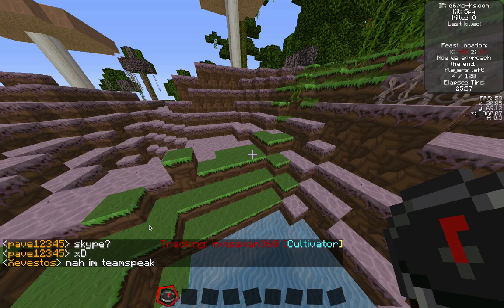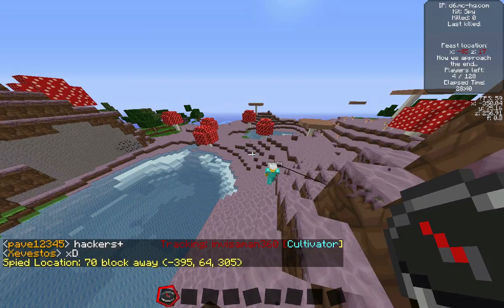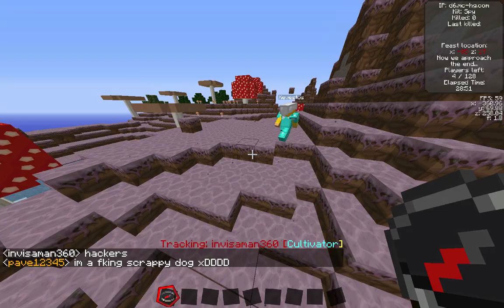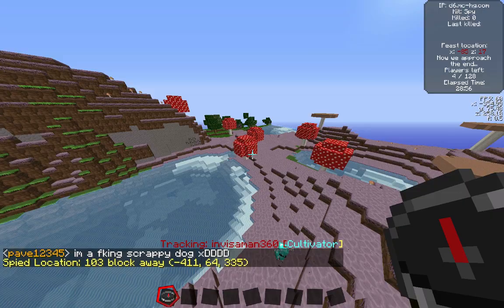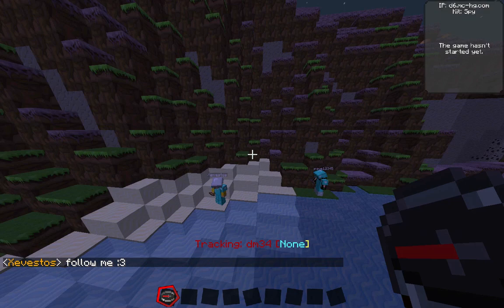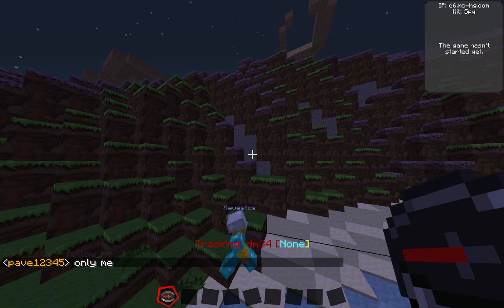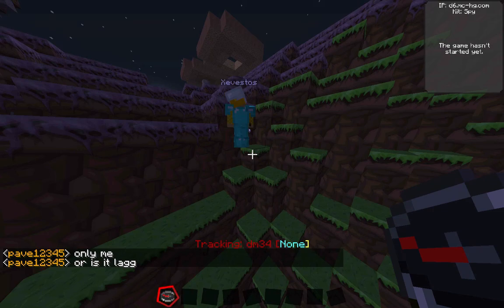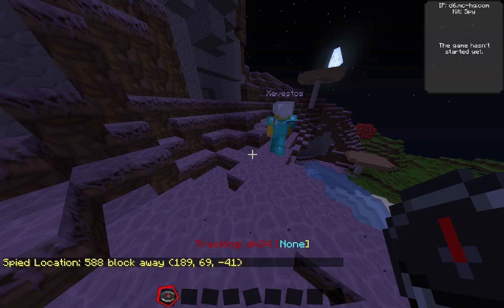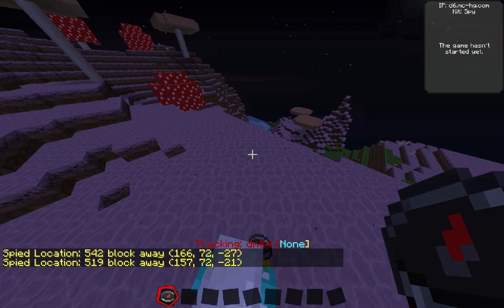We're back with Zivestos and Pave just having fun — Zivestos keeps hooking his teammate with the fishing pole and dragging him along, which is hilarious to watch. They're tracking Invisiman who doesn't even know what his kit does — he just asked in chat 'what is a coolie feeder.' I had some connection issues and missed when they killed one of the last two, but it was basically an immediate kill since he had no armor and didn't even try to run. Now just DM34 remains, 500 blocks away, no kit.